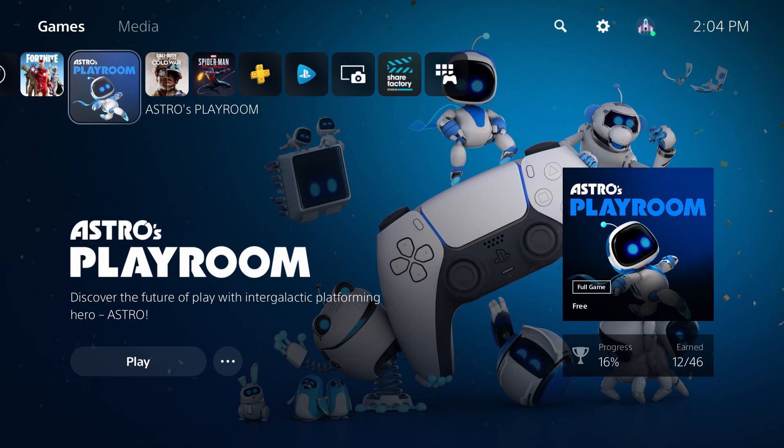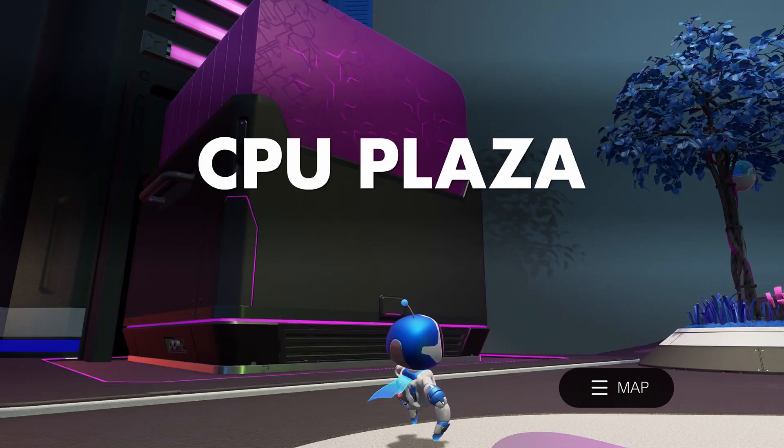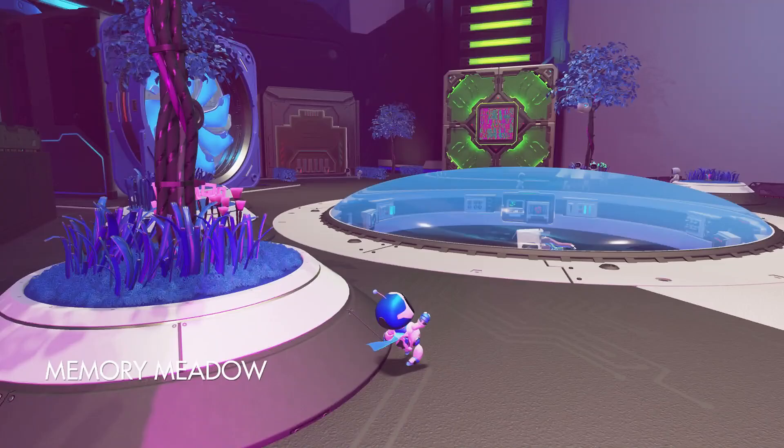Welcome to episode two of our let's play of Astro's Playroom, the built-in game for the PlayStation 5. Jack, why don't you load her up? We're 16% done already and we've only done one single level. This is the main screen right here, the CPU Plaza.